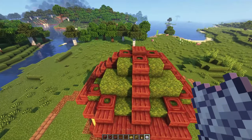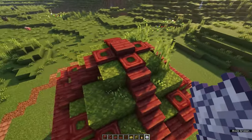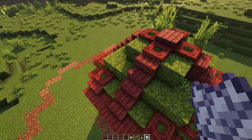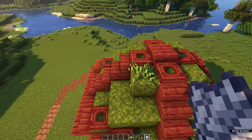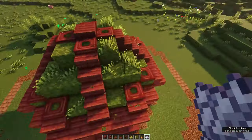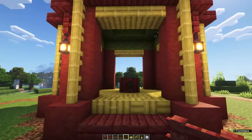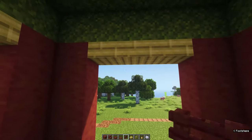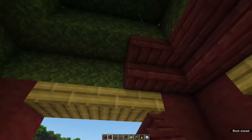Finally, for the roof, use some bone meal on top of the moss blocks to create some grass. You can harvest all of the azalea saplings and destroy the tall grass, otherwise it looks a little funky. When you're happy with the roof, make your way inside and surround the entire ceiling using upside-down mangrove stairs.